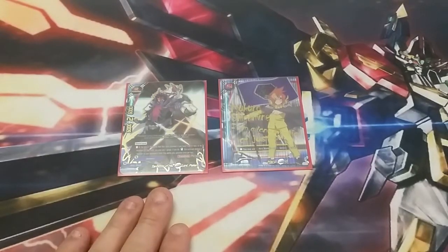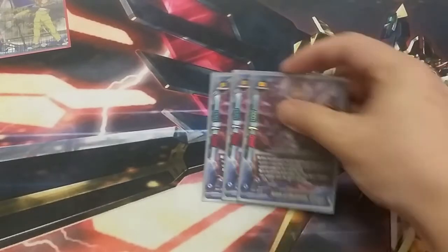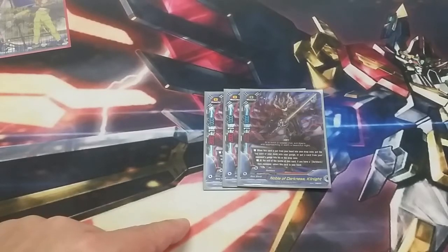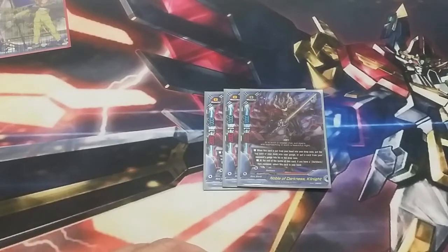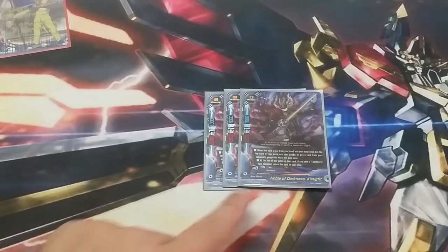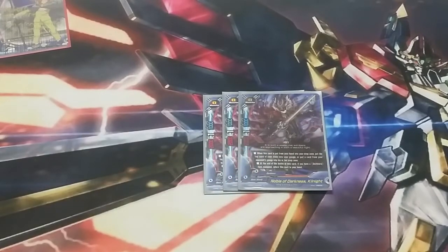Our new buddy is the brand new Makuro. The first three cards we have is Noble of Darkness Kill Knight. He's our size zero. We really don't play him — we keep him in hand for his ability. When this card is put from your hand into your drop zone, you can either gauge a card or make the opponent lose a gauge. It's really important because we get free gauge just for pitching it, or we make the opponent lose a gauge.